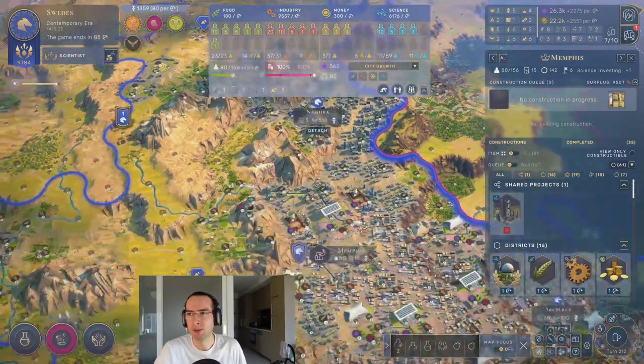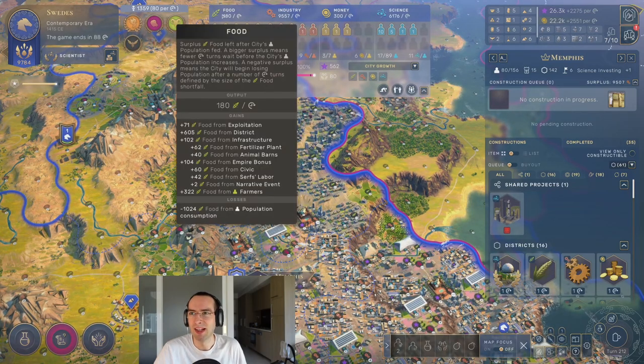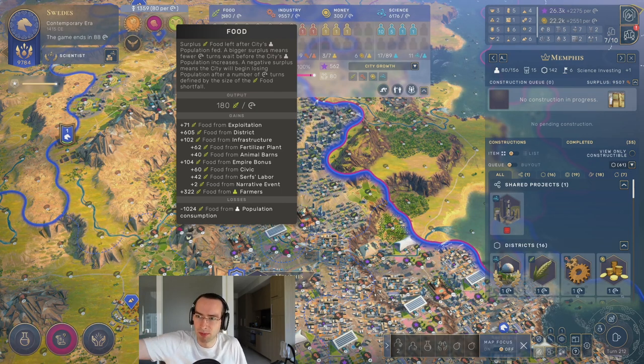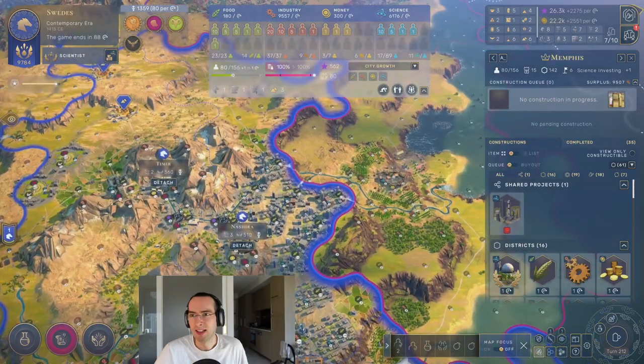Starting with food — food is basically used to create population, and it takes a certain amount of food, about a thousand food, to maintain any population every turn. So you have to keep adding more and more food to keep growing your population. If you keep your food the same, your population isn't going to keep growing.